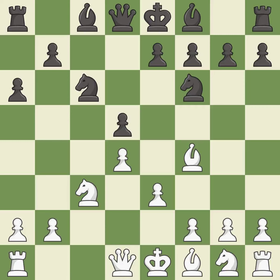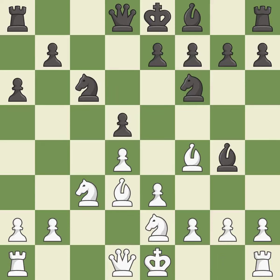e3 supports the bishop on f4 and the d4 pawn, and allows the light-squared bishop to develop. a6 controls the b5 square, stopping any Bb5 ideas from white. This activates a bishop by developing it off its starting square. This activates a piece and simultaneously wins time by attacking an opposing queen.